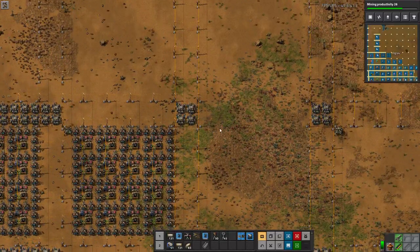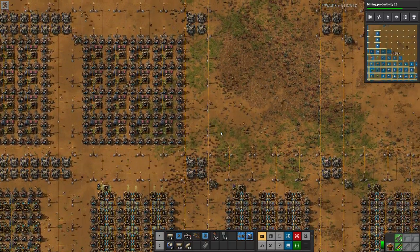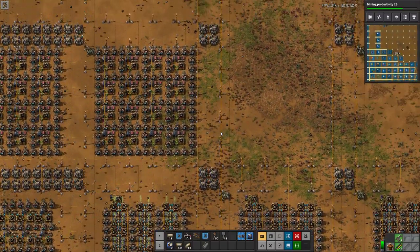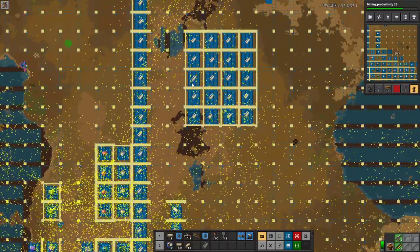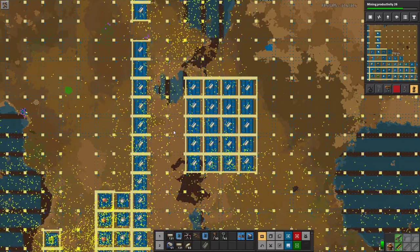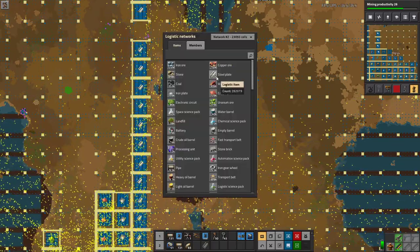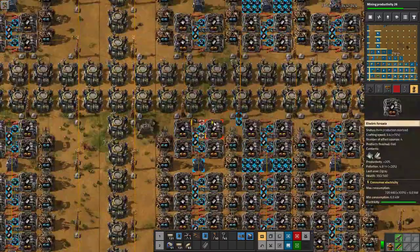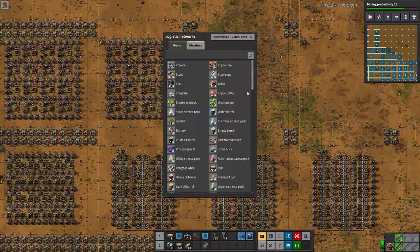Greetings and welcome to Factorio. I'm DeGrey and today we continue into level 2 megabase where we are getting quite close to our goal of 4k. We are doing massive expansion at the moment. Last episode we did the giant steel expansion and we might have gone a bit overboard. We have about 400k steel stored up and about 5.5 million ore flown in to all of our buffer chests, so hopefully we don't have to look at steel for a long long time.